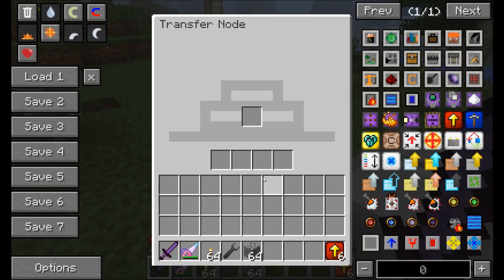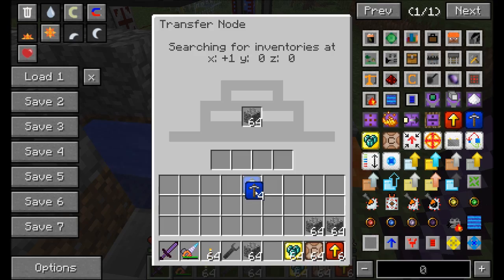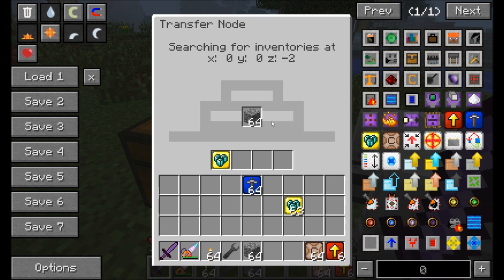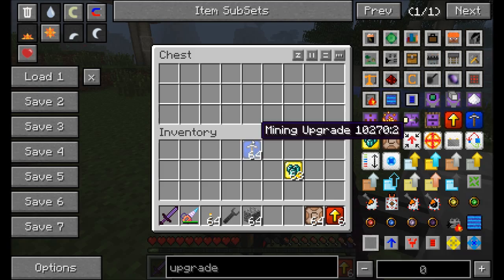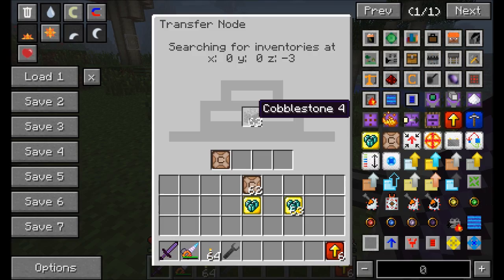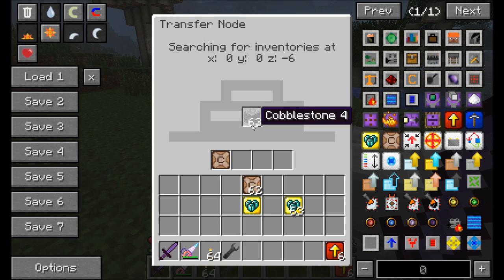Let's look at a couple of transfer node upgrades. First, the mining upgrade — throwing some mining upgrades into the cobble gen transfer node makes it pull cobblestone much faster. There's also the stacks upgrade, which makes the node pull an entire stack of items at a time instead of just one. Finally, the creative upgrade — creative mode only, cheated in via NEI — makes the transfer node act normally but without emptying the internal buffer. So a stack of cobblestone in the buffer will keep supplying cobblestone indefinitely, great for adventure maps.